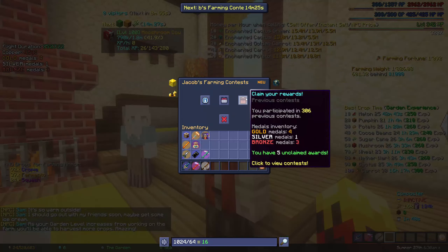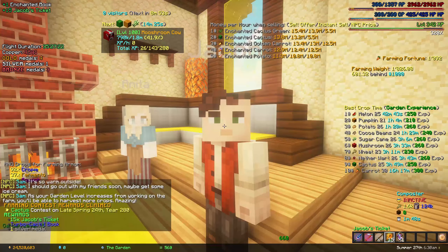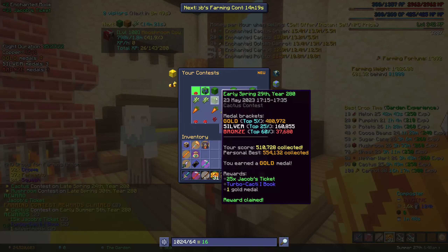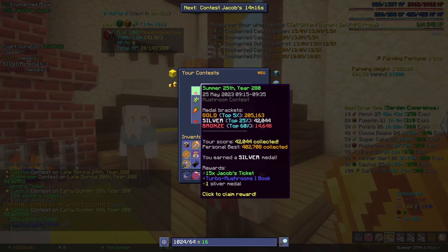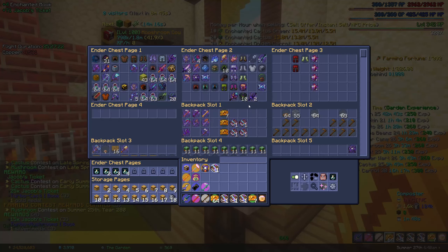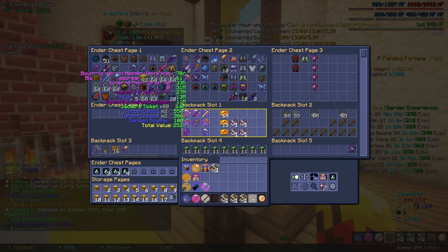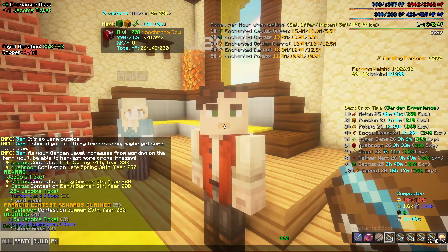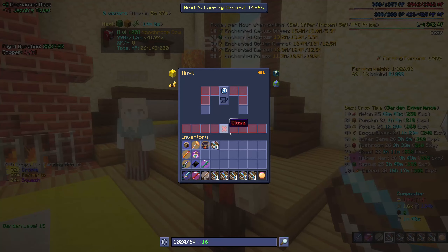Oh, here is Jacob. I'm going to need those tickets, or mostly turbo-crop books. I need them because I started farming cactus for money purposes. Let's quickly combine so I don't lose them.